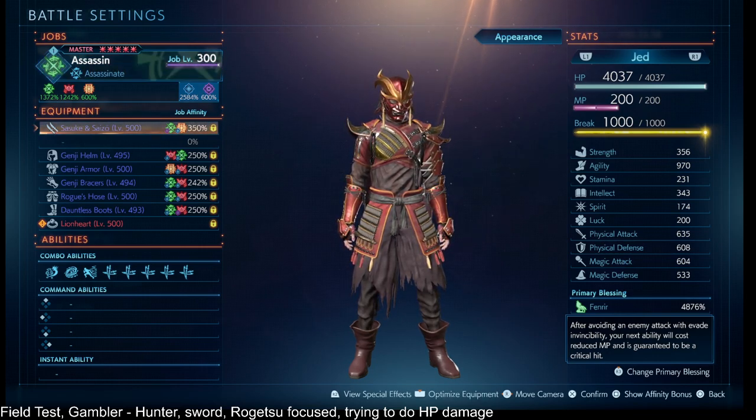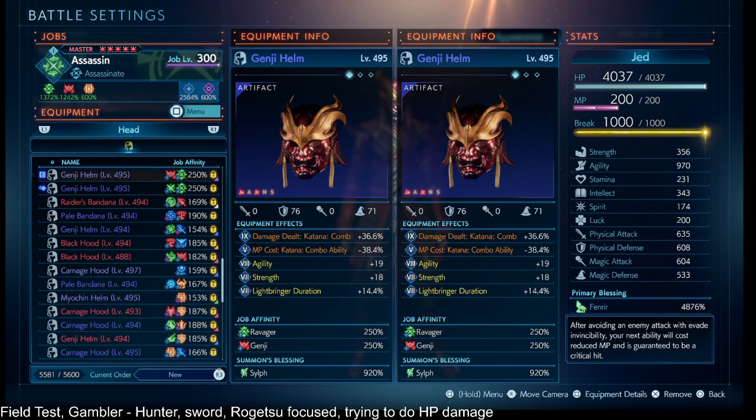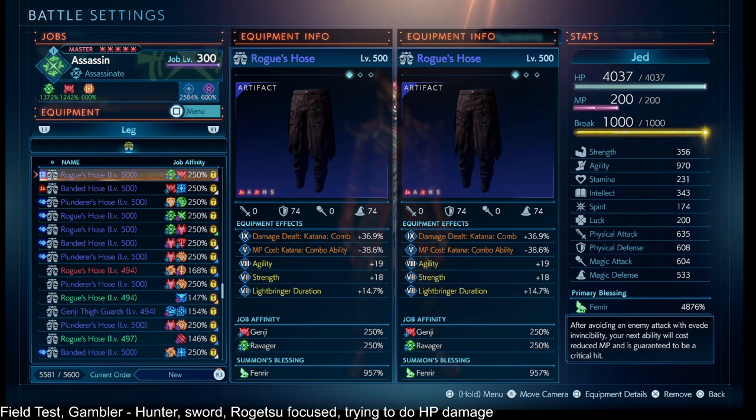Even Gambler could work for the allies. Across their gear it's agility, and ideally I would have had Strength, but luck is fine for Gambler. Also Lightbringer Duration, and Fenrir gear for more agility where available. Some of these builds got mixed up when a save got corrupted and I just haven't redone them yet.